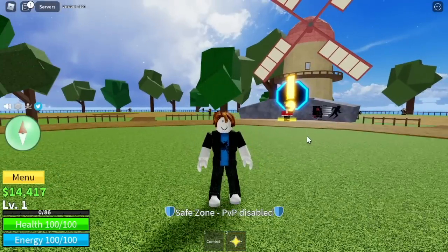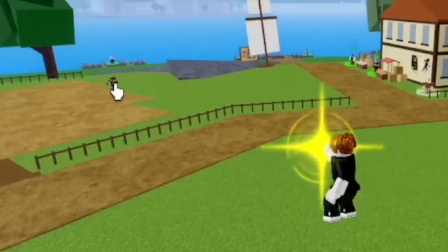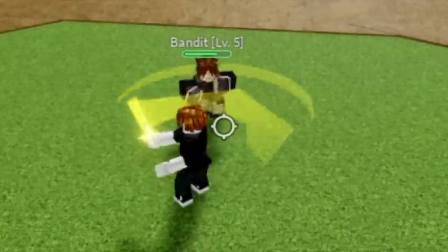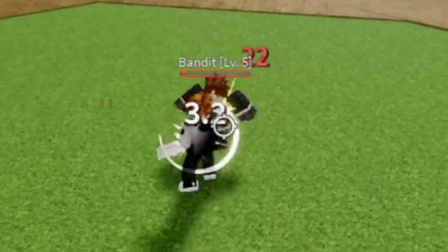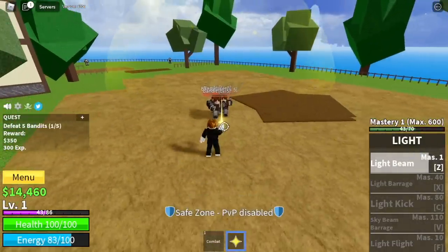Let's start grinding. First off, the first skill of this fruit is the Light Bean. This skill is multi-target, which makes it really good for grinding. Next off, the Light Sword. Yes guys, this fruit has a left click. So if your skills are in cooldown, you can use your left clicks to damage your enemy.